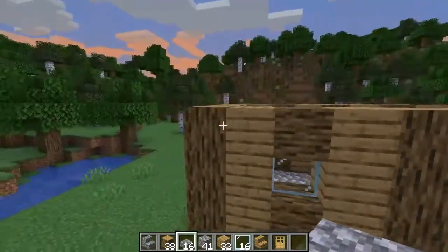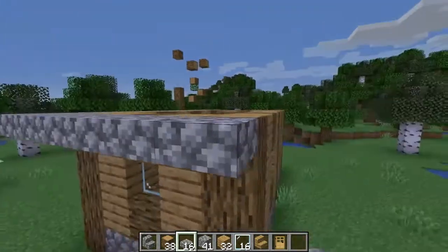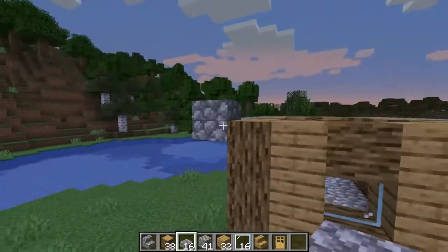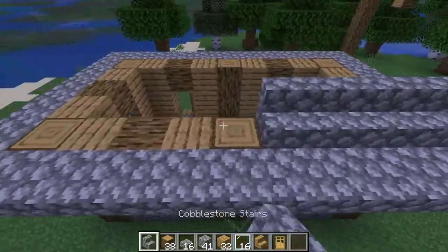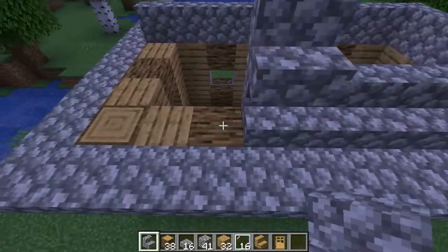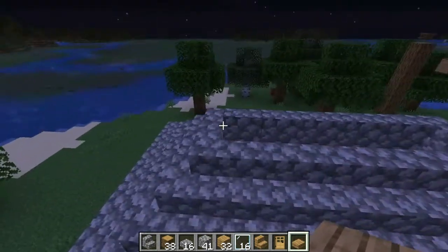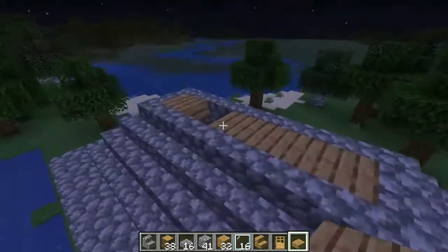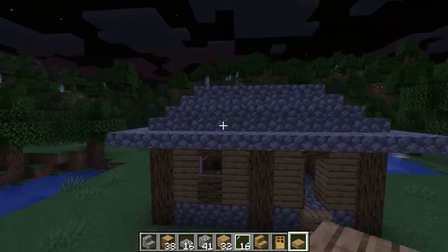And then the roof. What you actually want to do is make a ring of slabs around the house first, as demonstrated. This works as a cheap, nice little overhang for the roof — I think it looks pretty good. Then you're just going to want to fill in the rest of the stairs like you would on any other house. Once you have the stairs all the way up, you're going to have an empty strip down the middle, which you can either put glass in to allow some light in, or you could do some slabs.